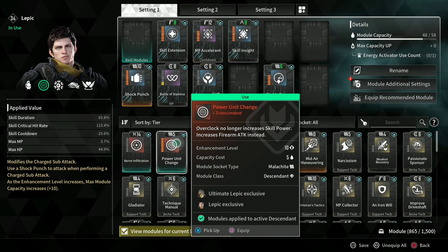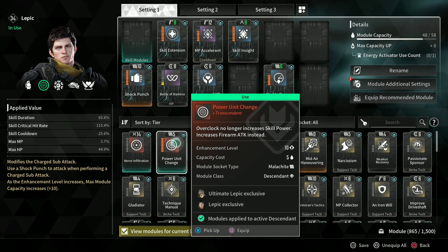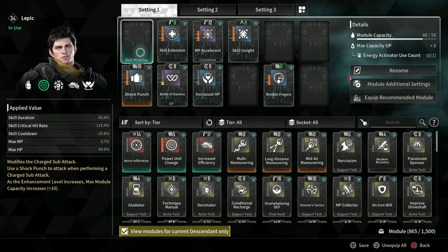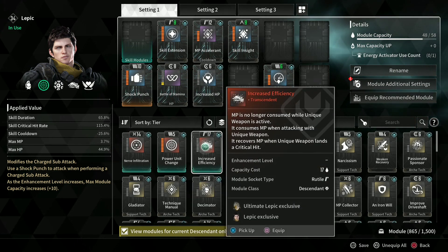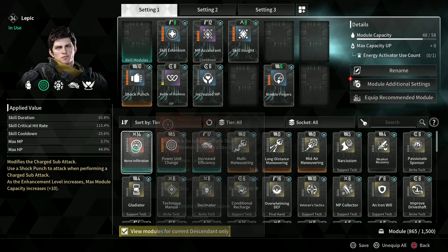We're talking about transcendent mods and how to reduce the cost. A lot of them are very high — most of them are like 14 to 17. A lot of you have transcendent mods but you haven't put them on because you don't have the space. Well I'm here to tell you you can drop the price.